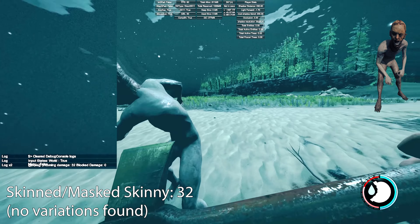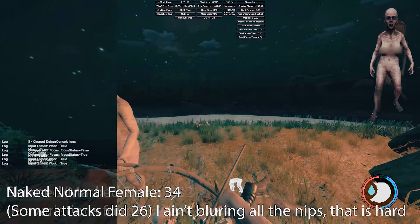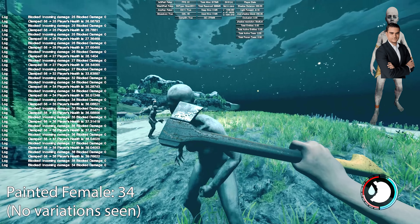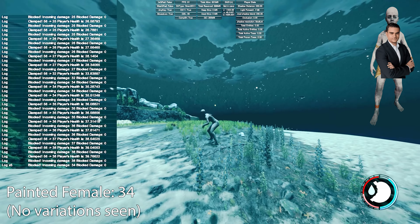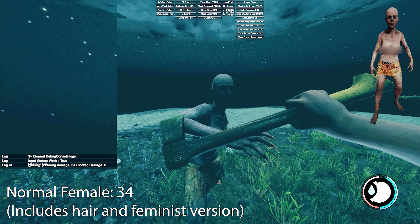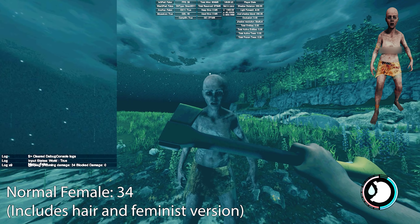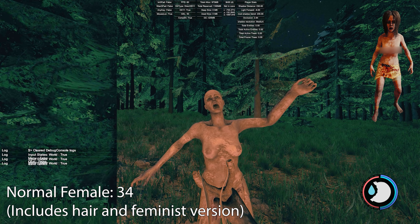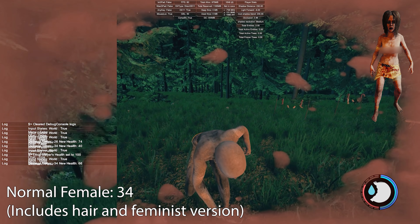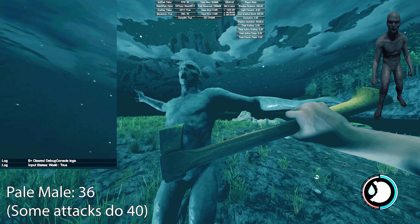A skinned mask variant did 32 damage with no variations found. Now this covers pretty much all the females — they all seem to do around 34 damage, with some attacks doing 26. I sometimes used the modern axe because if I used the rusty axe it would block 100% damage and not report back any value, while the modern axe would block most damage and report back the value. The painted female did 34 as well, no variation. The normal female — including the hair and bald version — also did 34. So females are quite a bit weaker in their damage toward the player.